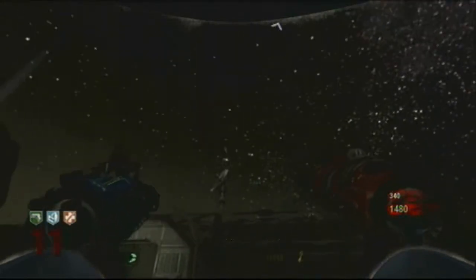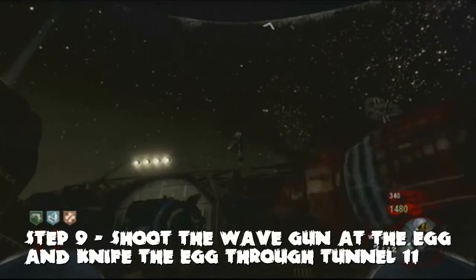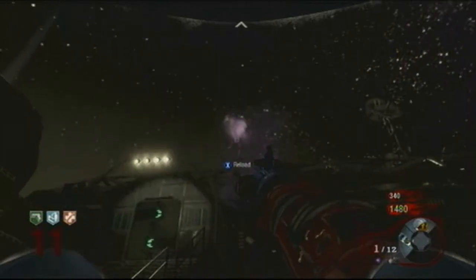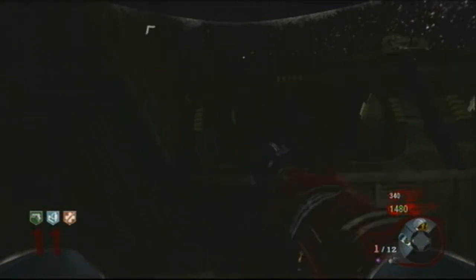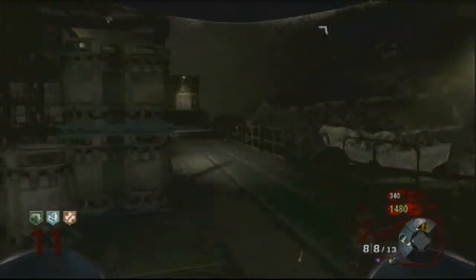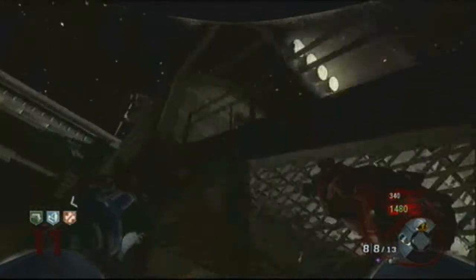It'll fly up onto the satellite, which brings us to step nine. With your wave gun, shoot at the satellite to knock the egg off. It'll fly down to tunnel six where you need to continue knifing it.